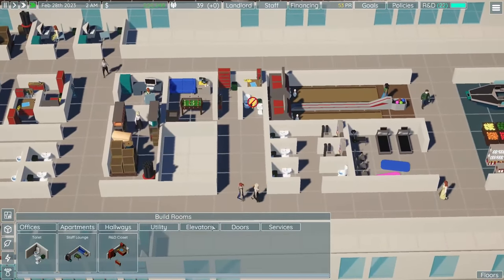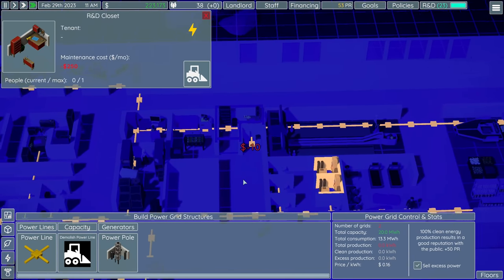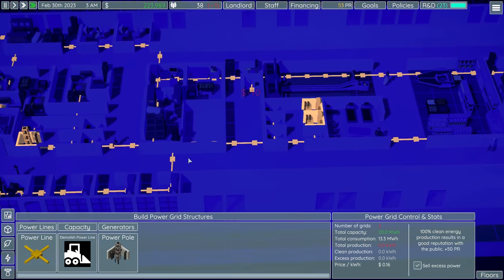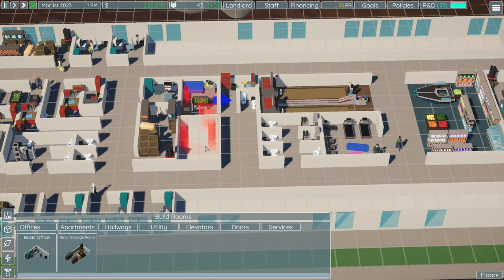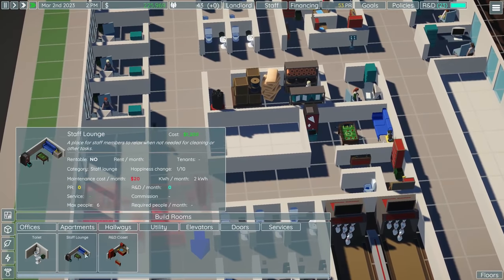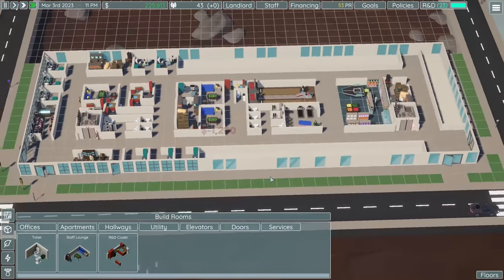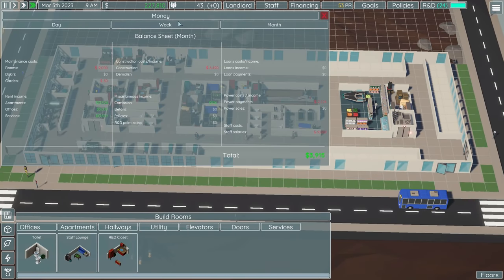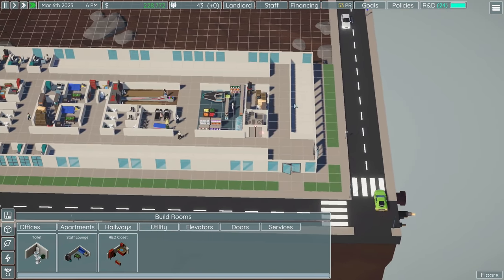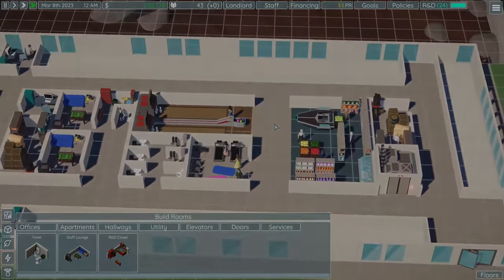I'm also thinking an extra staff lounge would be useful because we're probably going to need more staff. We have this space for it — another staff lounge there. Bunch of offices around the side, we'll make a bunch of money. We're doing pretty well right now, so no complaints. I'm going to leave it there. Thank you for watching — it's been an absolute pleasure as always, and I'll see you next time.